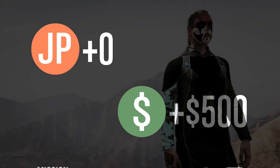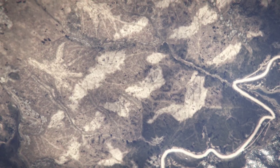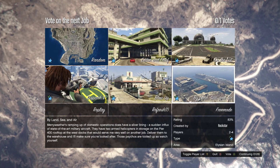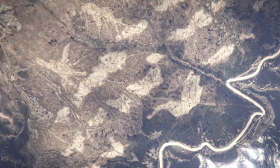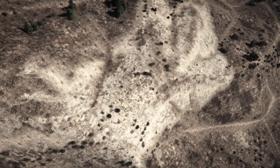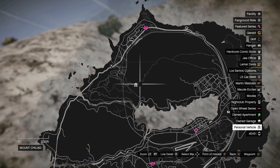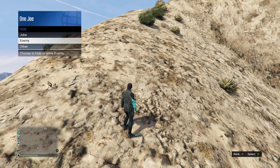You will spawn at the top of Mount Chiliad with your Terabyte. Press Confirm, press Free Mode. As you can see we are loading in at the top of Mount Chiliad — open up your map and there's your Terabyte.